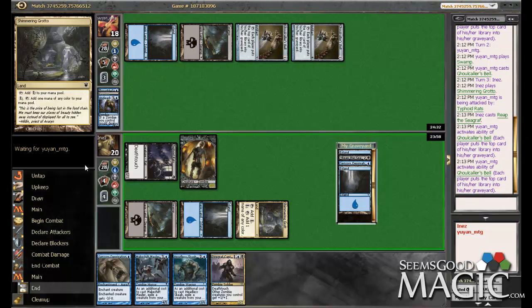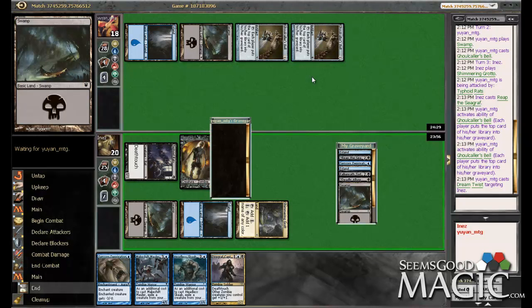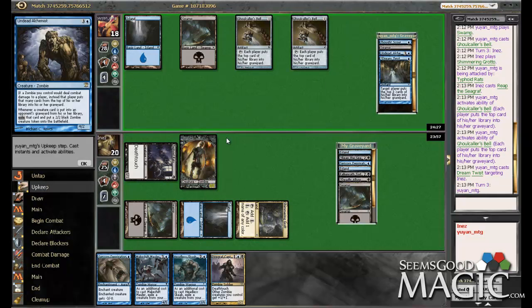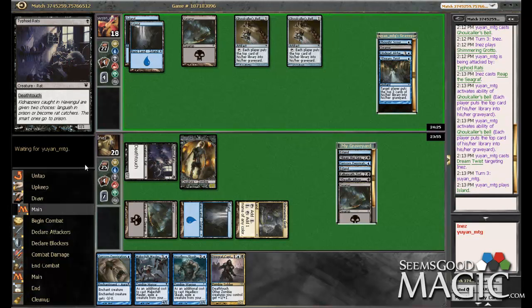He has not hit a creature yet — a little bit unusual. Dream Twist. So he is definitely milling the crap out of us. He got rid of his own Undead Alchemist though, so I guess that's good for us. I have a feeling he's probably got a pretty good mill deck.